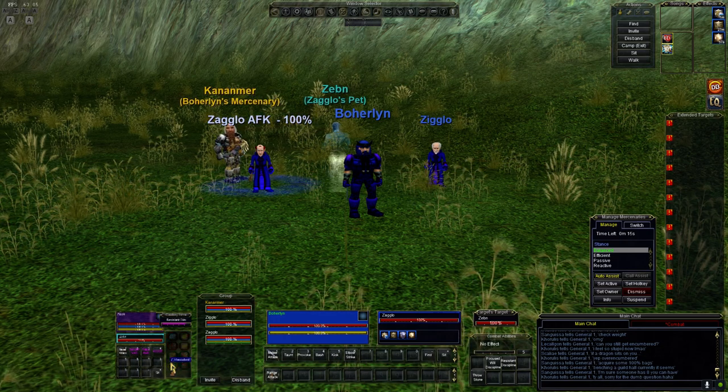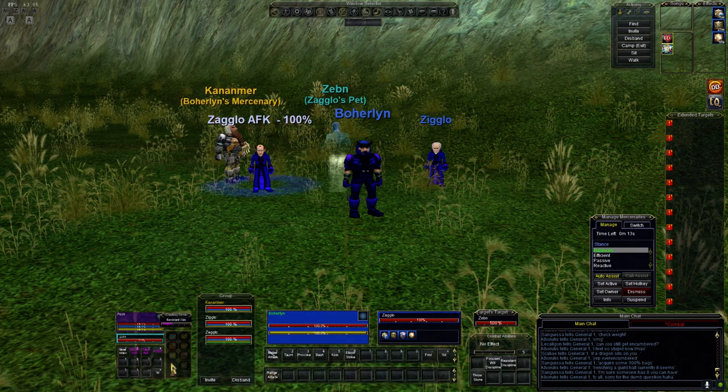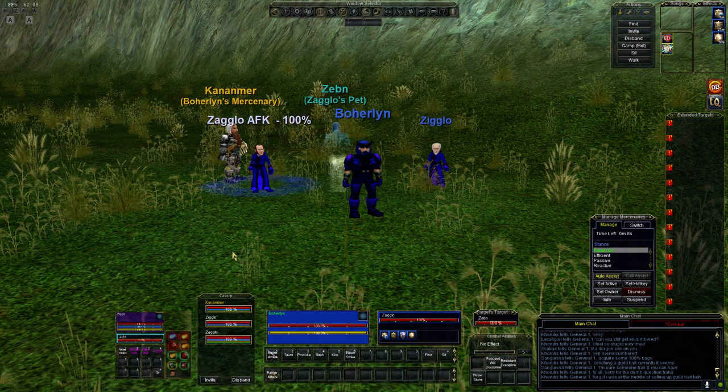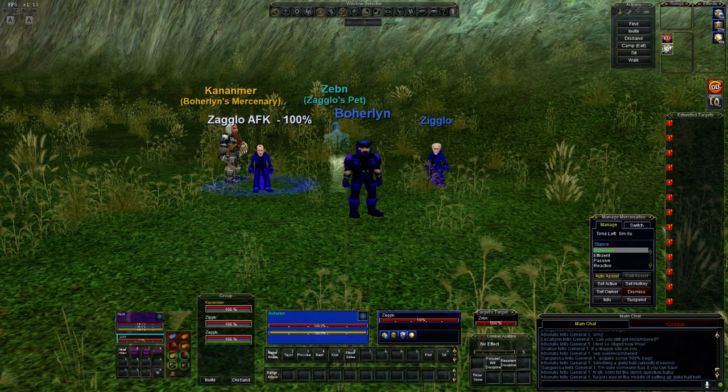Zigglo — look, he's casting a shield spell now. Ta-da! It worked. Now I need to pull the mage over.